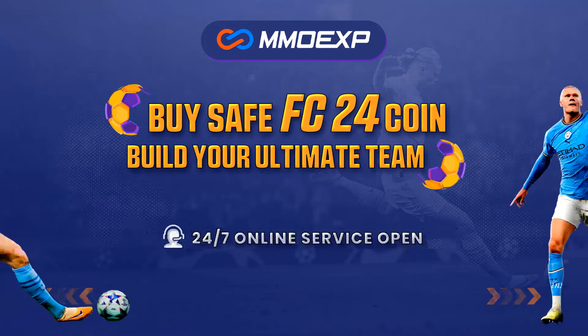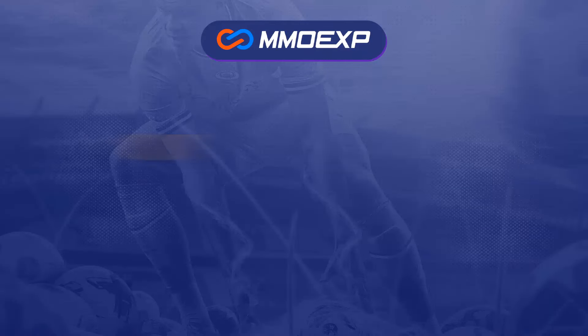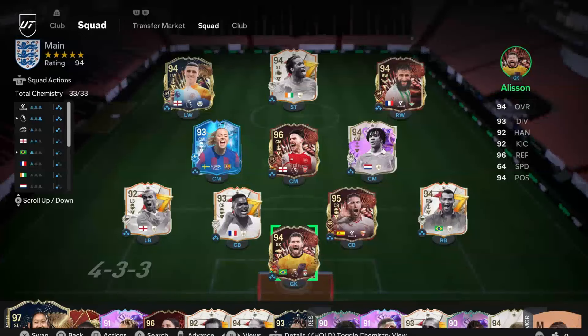If you guys want coins for FC24, make sure you check out MMOEXP.com. Their link is down in the description. They're very fast, very cheap, very reliable. And if you use my code RIMA, you can get yourself a lovely 5% discount.